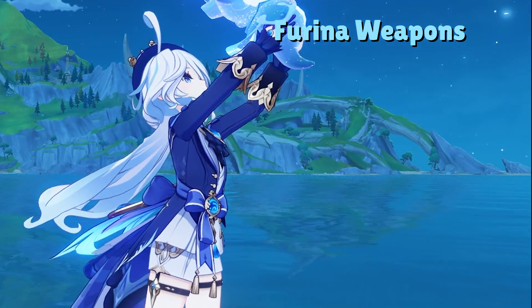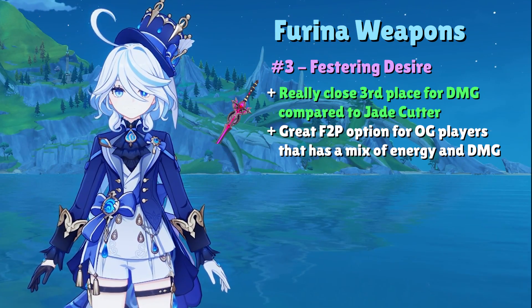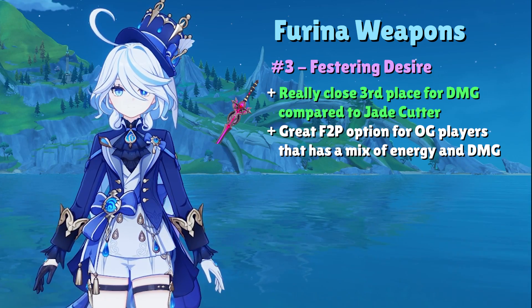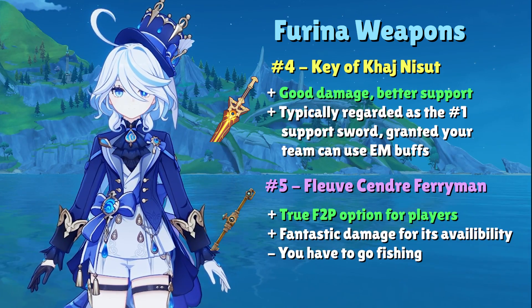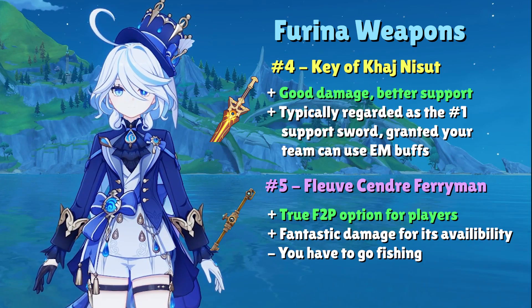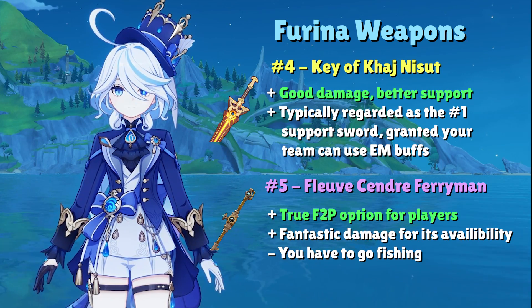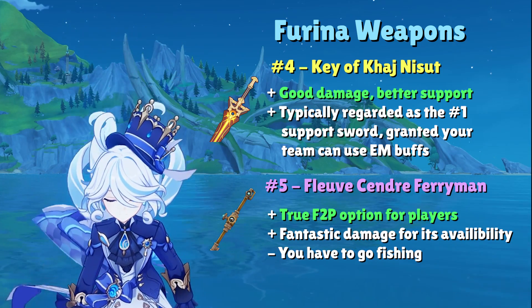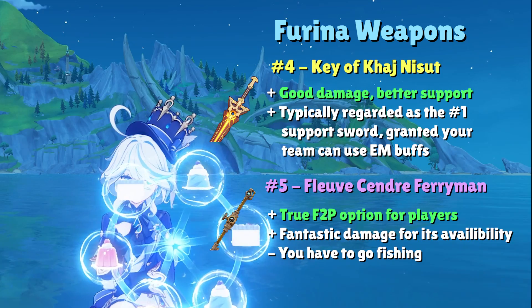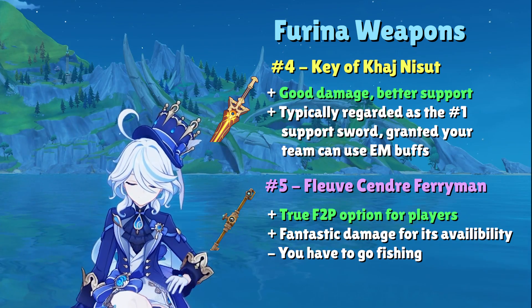In a very close third place, believe it or not, we have Festering Desire. While technically a free-to-play option, this sword is from patch 1.2 and it's so ancient that I can count the people I personally know who have it on my fingers. That brings us to the next two options: Key of Khaj-Nisut and Fleuve Cendre Ferryman in 4th and 5th place respectively. Key is hard to rate because of its dependency on teams that utilize Elemental Mastery, but can be seen as the best support-oriented option that deals slightly less damage than Festering Desire. Fleuve Cendre Ferryman is the true free-to-play option obtainable from the Fontaine Fishing Association — like a Festering Desire Light that provides extra Energy Recharge instead of Elemental Skill damage.